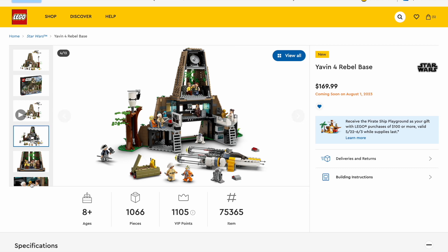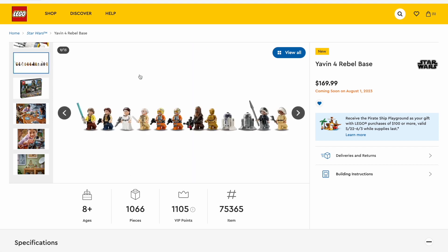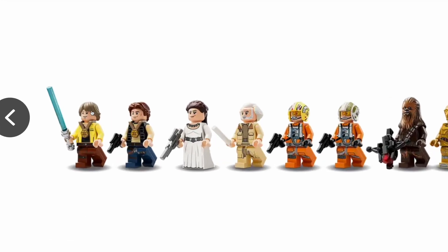Now going on to probably the best part of this set, which is the massive amount of minifigures. There are at least 13 minifigures and two astromech droids. Starting off with the exclusives, we have a brand new Luke and Han for the celebration with the medallion on their chest — it's printed, I do believe, not molded. It's for that gold medal that we got in a minifigure series.